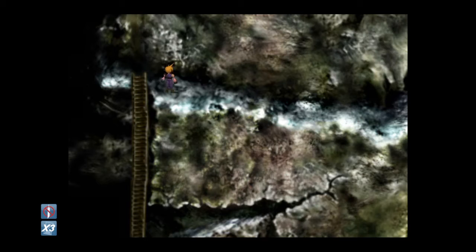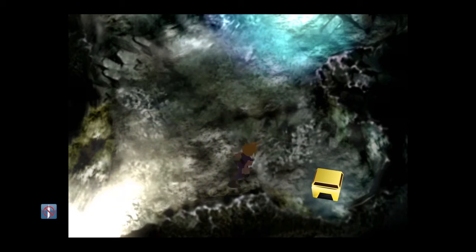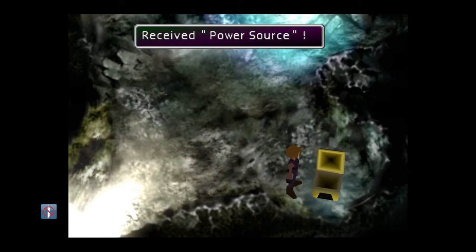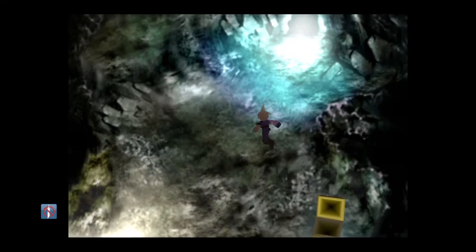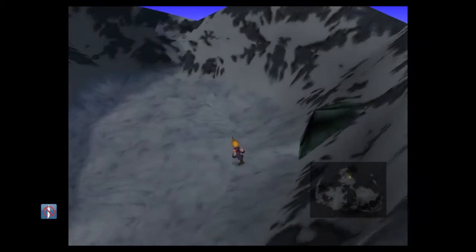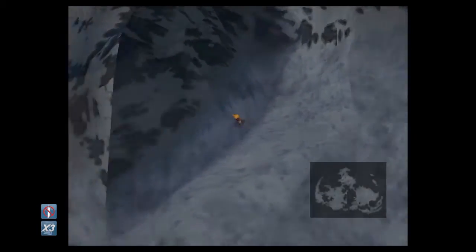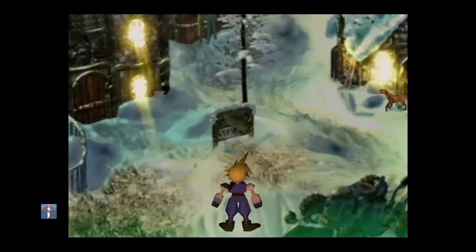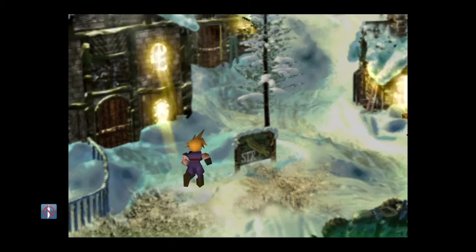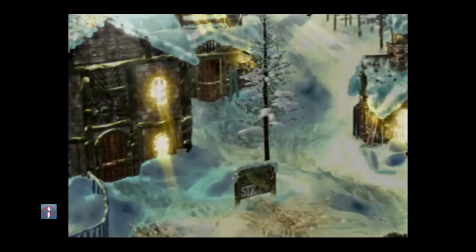And then out to the next area. Grab the Power Source from the chest, and then when we exit here we should be back on the world map. What you want to do is zoom back out and just follow this mountain in a clockwise direction, and you'll eventually come to Icicle Inn. There's a few things that you can do at Icicle Inn. First things first, you've got a weapon shop here on the left-hand side, and I would recommend picking up just two weapons from here.